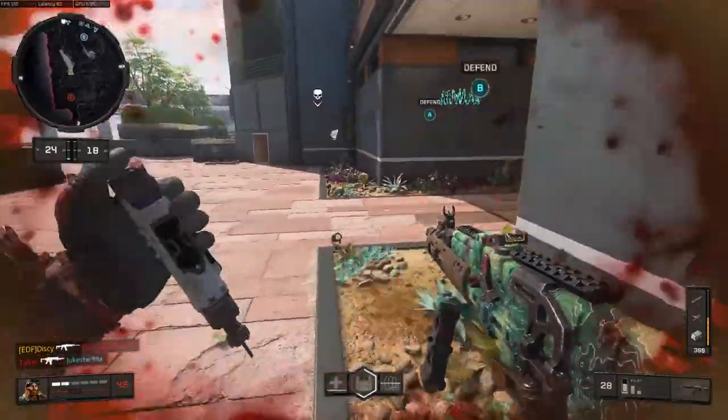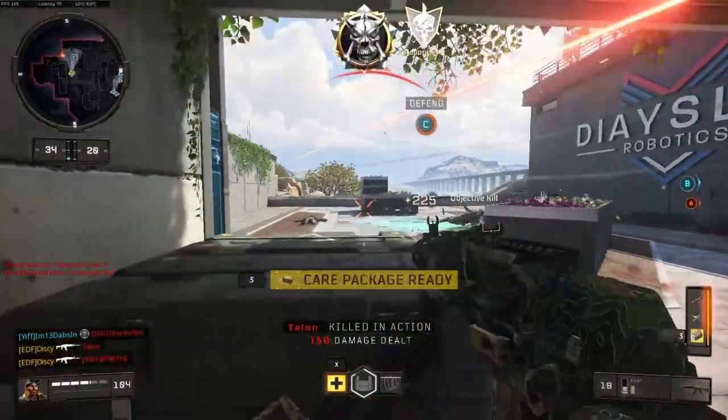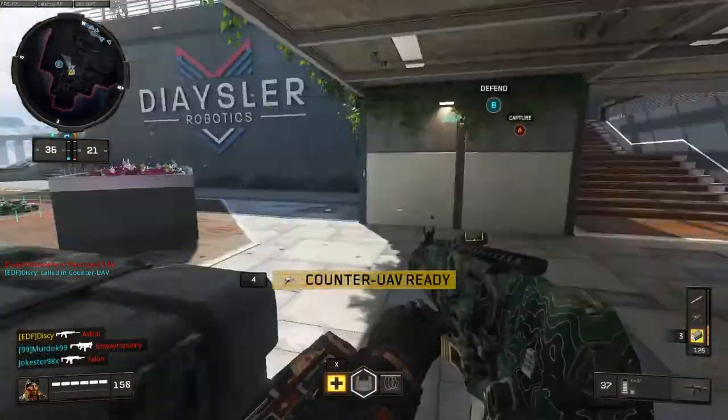The weapon I'm using is the KN57 and I love this gun — it's super strong. It doesn't have the fastest fire rate but it hits hard. The Rampart is the only assault rifle that's stronger than this one in terms of raw damage.